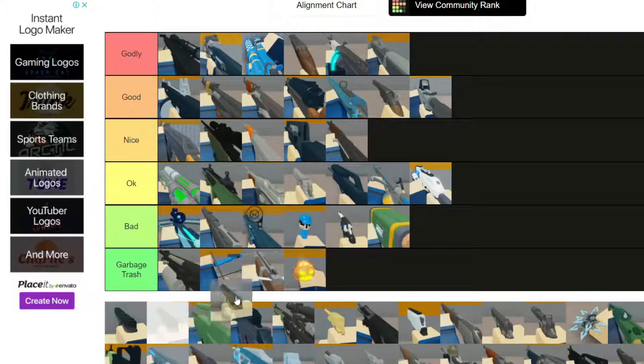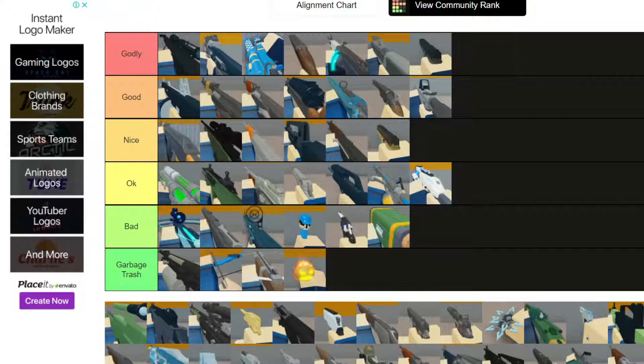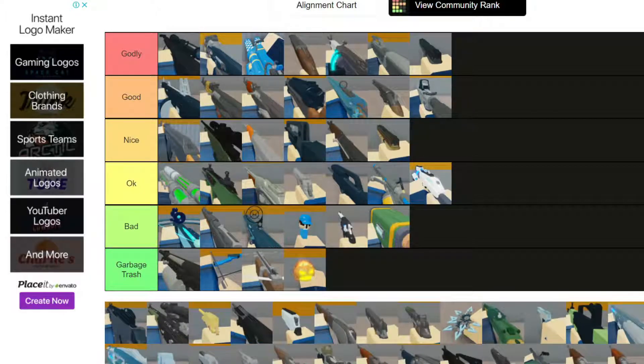G17 - I don't really like it, it's a good gun no doubt, but I'll put it on Nice. It's a good pistol. G18 Godly - best pistol in the game. I know it has so much spread but if you hit that first headshot it's open season; it shoots insanely fast.